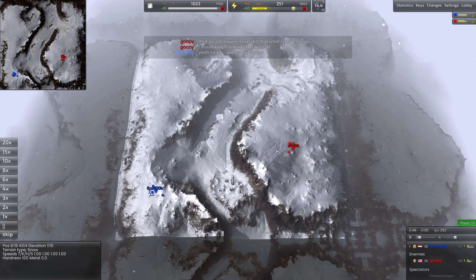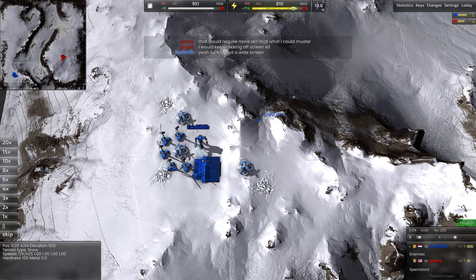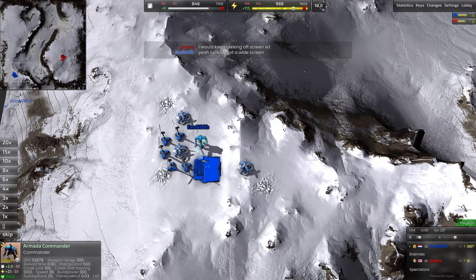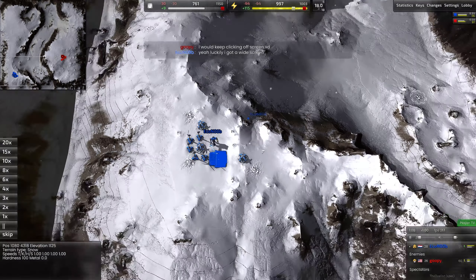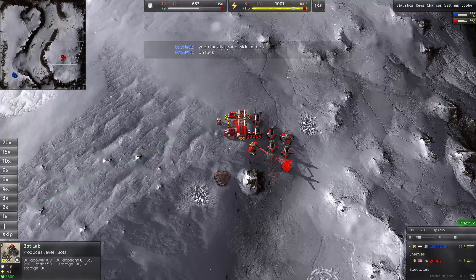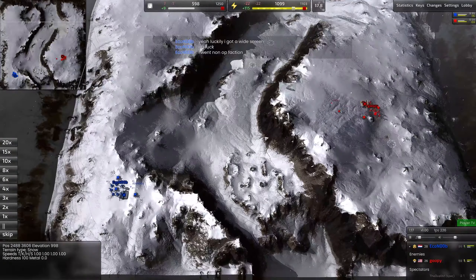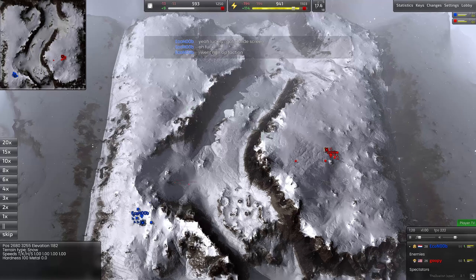We have two players — it's a 1v1. On the left hand side of the map we have Eco Noob, and for those of you that follow me on Supreme Commander Forged Alliance Forever, he is a well-recognized name. He is going as the Armada and opening first bots, which is pretty standard. His opponent is Goopy, going Cortex, and he has also opened first bots — once again pretty standard for Beyond All Reason.